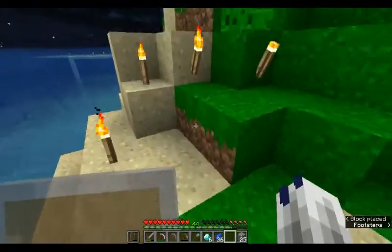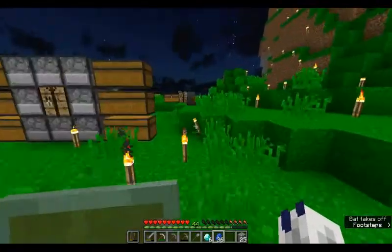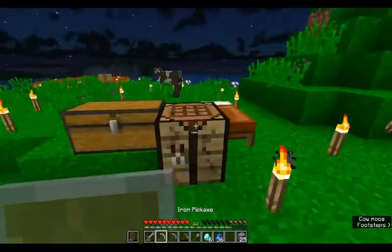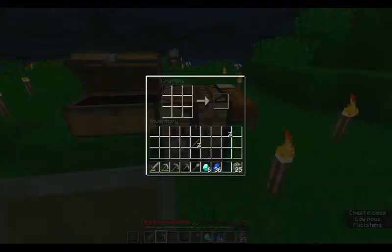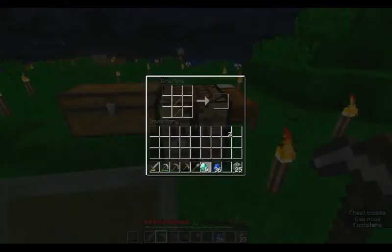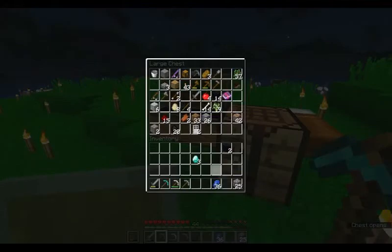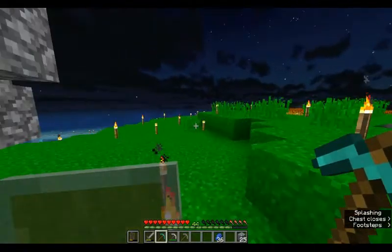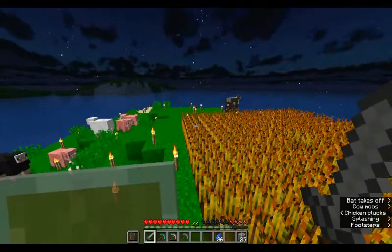We'll take the sugarcane over here and plant these down to let them grow. We have got our diamonds now, so what we need to do is make a diamond pick. Here are some sticks - chuck those in, make ourselves a diamond pick. There we go, we've got our first diamond pick, which I'm happy about. We'll go get some leather because we need that - we'll get this cow since he's not doing anything.